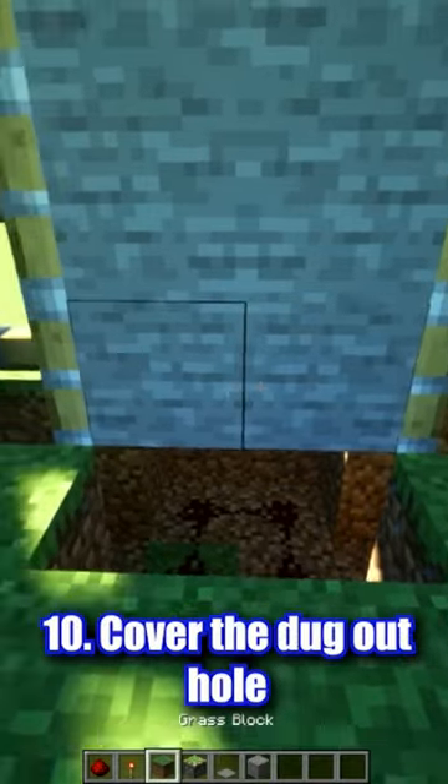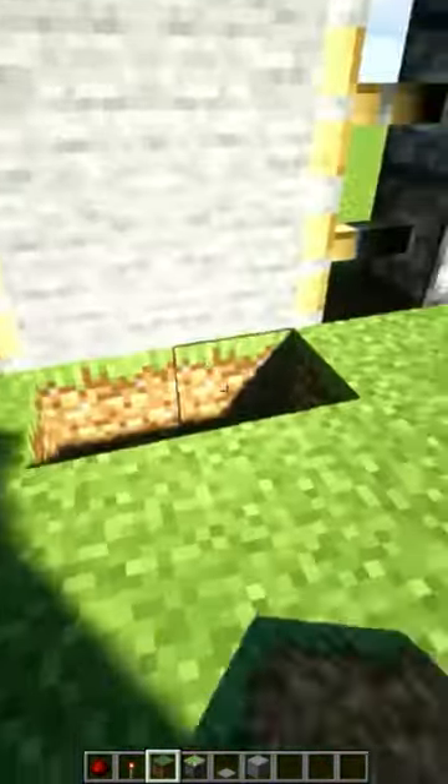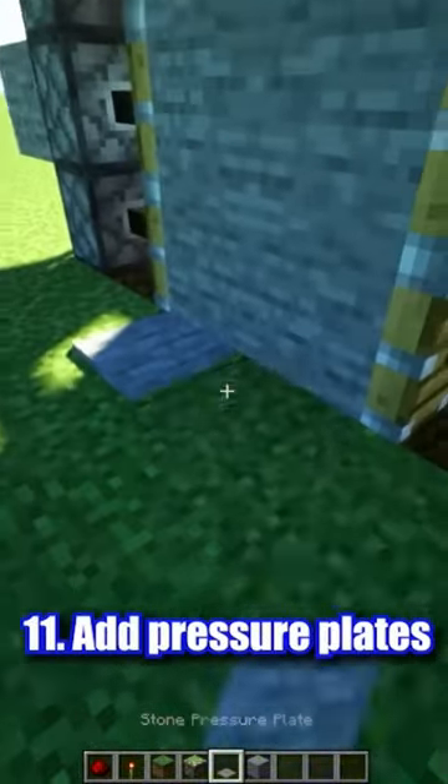Next, cover the dugout hole. Add pressure plates on both sides. Now, walk through your automatic door.